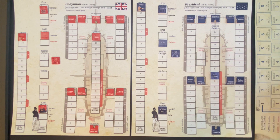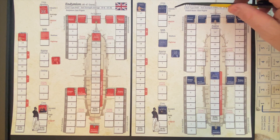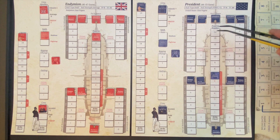Crew quality can be one of three types: crack (the best), average, or green (a minus one modifier). The large right section of the ship mat visually represents the ship's condition. There are three vertical columns: the left is port hull status, the right is starboard hull status, and the middle is rigging status. The hull status is divided into sections — port forward, port aft, starboard forward, and starboard aft — each with point markers representing remaining strength.